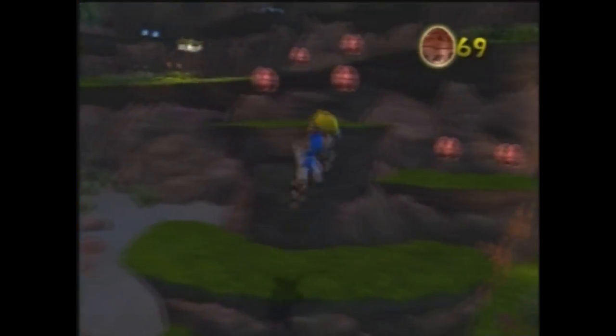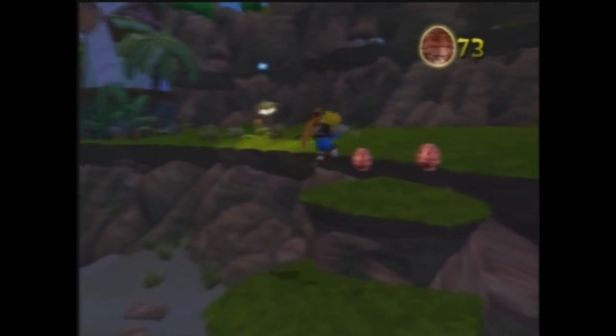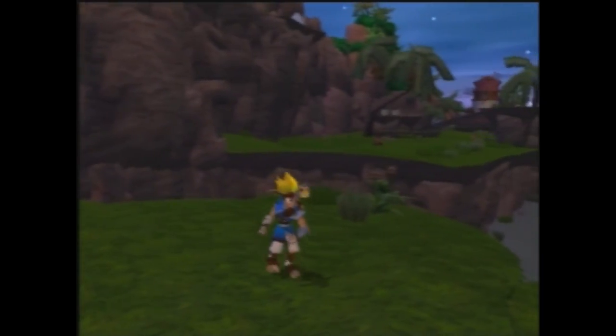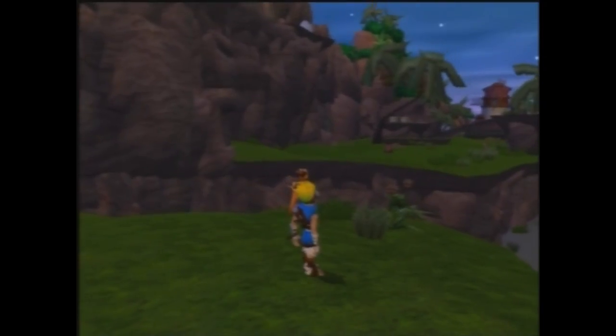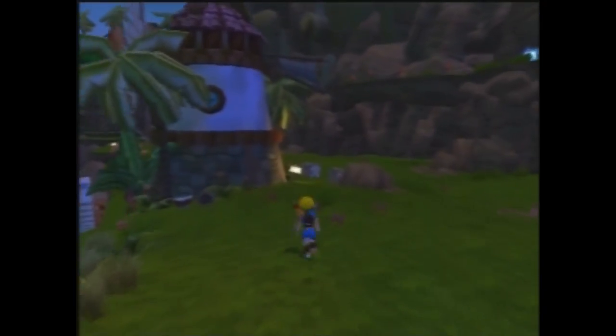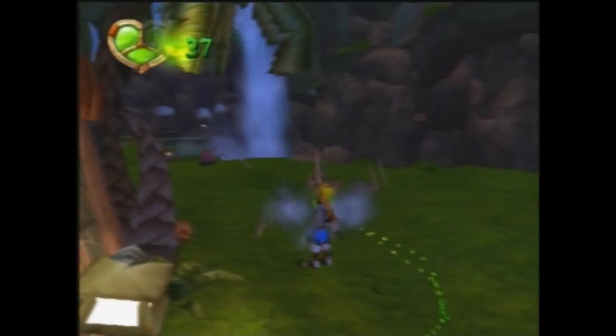Let's go up here — there's quite a lot of egg things. I'm just going to call them egg things because I can't say precursor orbs every single time. If we go over you should be able to see at the top of the screen there's an egg, and we're going to push that over and then get another power cell from some woman who likes birds.